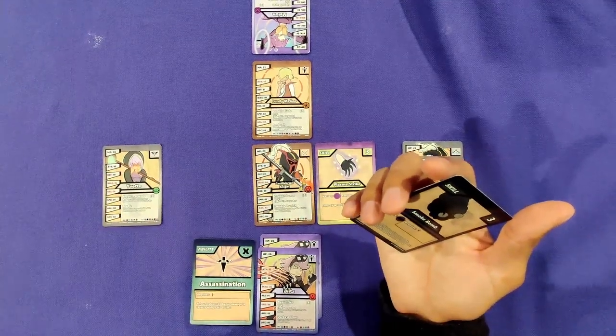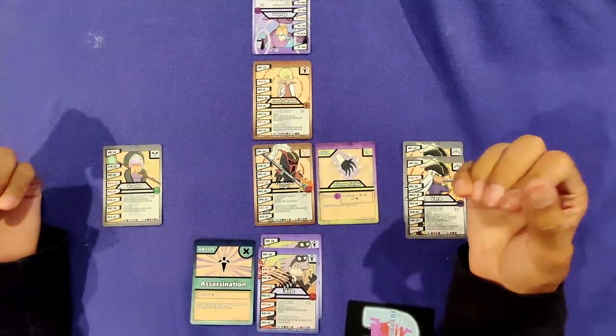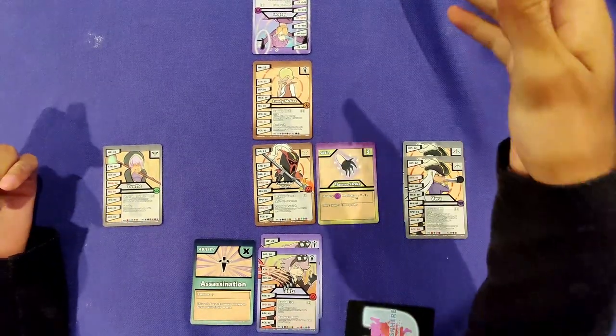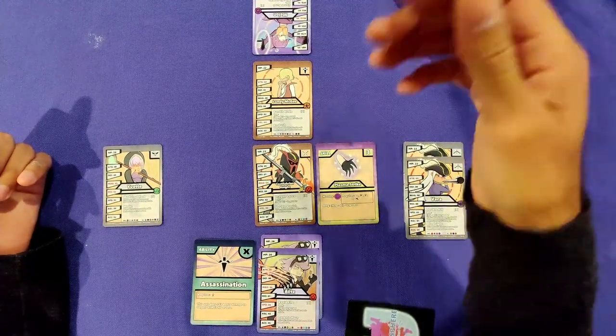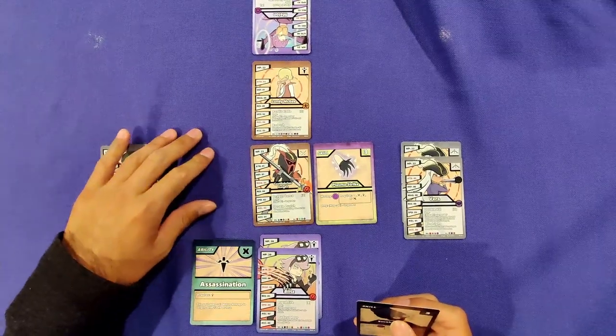Under normal circumstances, if this weren't round one, I could also attack from the bench. However, because it's round one and I am player one, I cannot attack except with my active unit. In the case of player two, they would be able to attack with anyone during the first round if they had the capability.